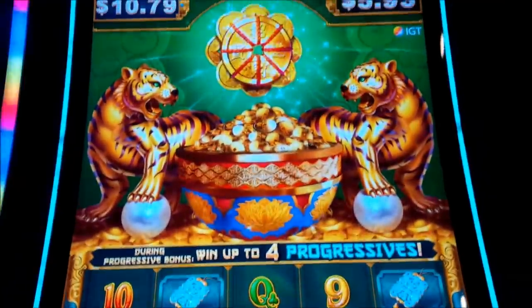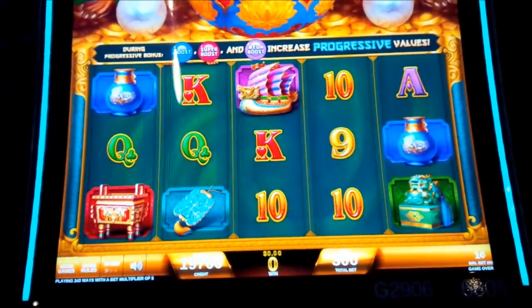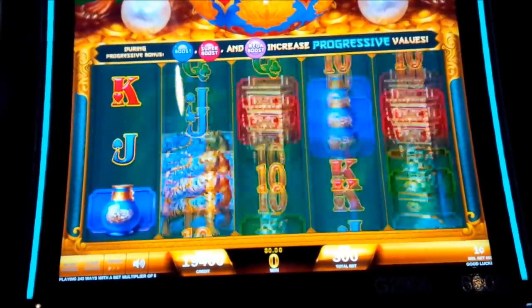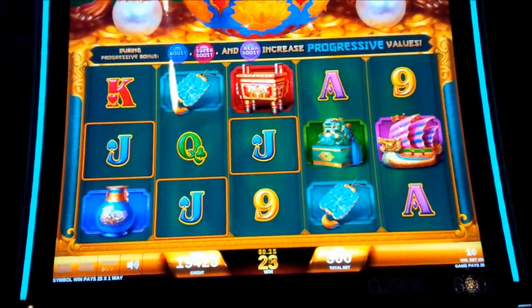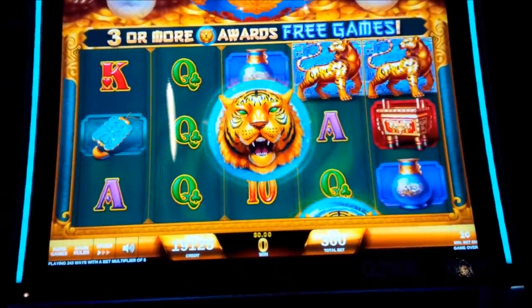This is Fortune Charm by IGT. In this one we want three or more scattered bonus symbols, three dollar max bet. Let's get something cool. There's our bonus symbol.